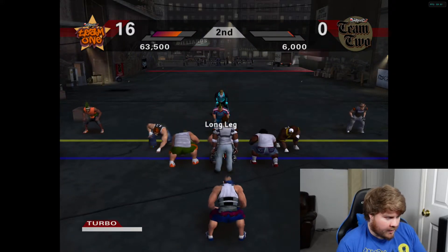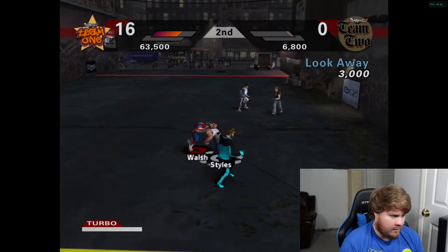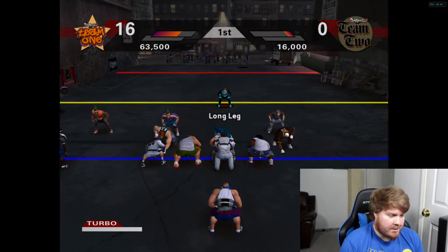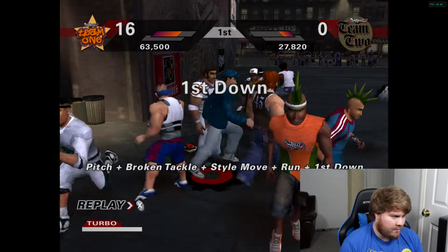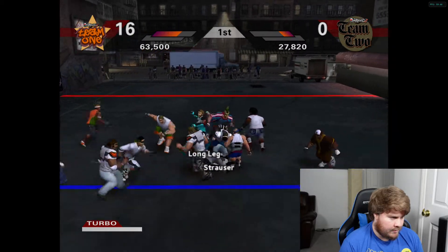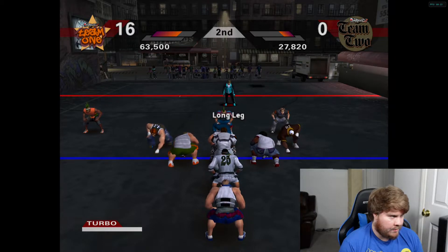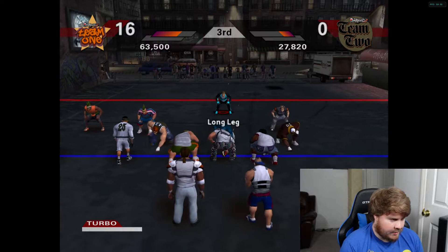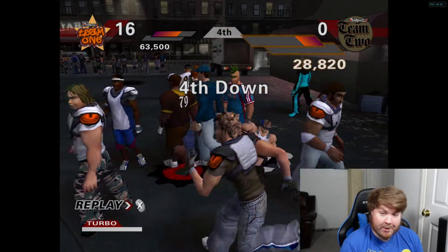Another force fumble right there — I'm wondering if their running back is better because they actually picked a running back with their first pick. I knew he was dumping it down to the run. I'm kind of curious what his stats are actually looking like. Why does their quarterback look like a linebacker?